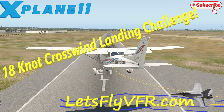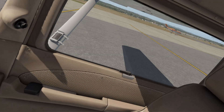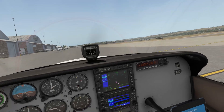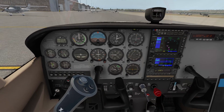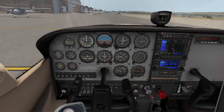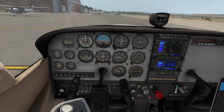Welcome to Let's Fly VFR. Today we're going to do a bit of crosswind flying and taxiing — looking at what you're required to do taxiing around. We've got a pretty strong wind. The wind's coming from 152, which is about 45 degrees behind us, and we're going to be taking off on runway 21. You can see that on the heading indicator at the bottom, and the wind is coming from over here at 152.